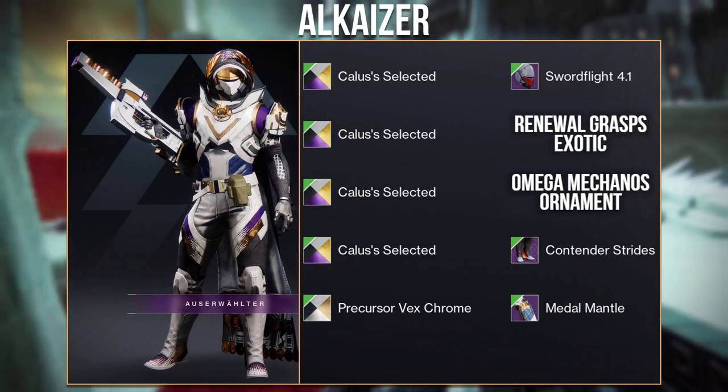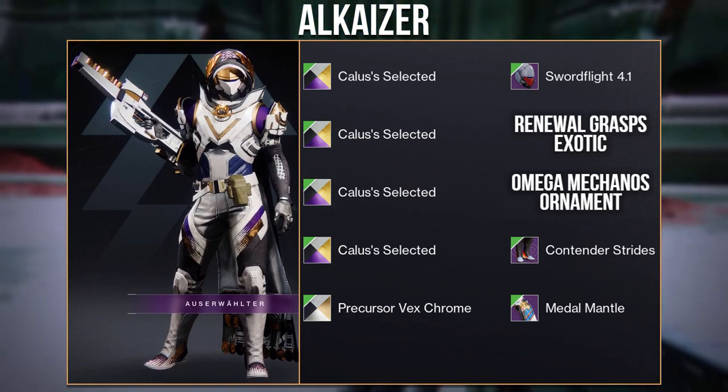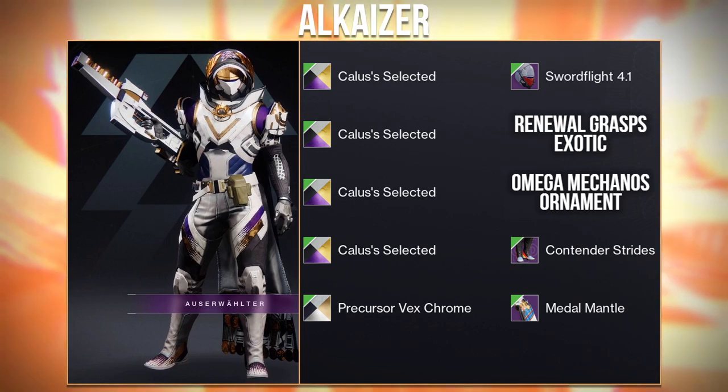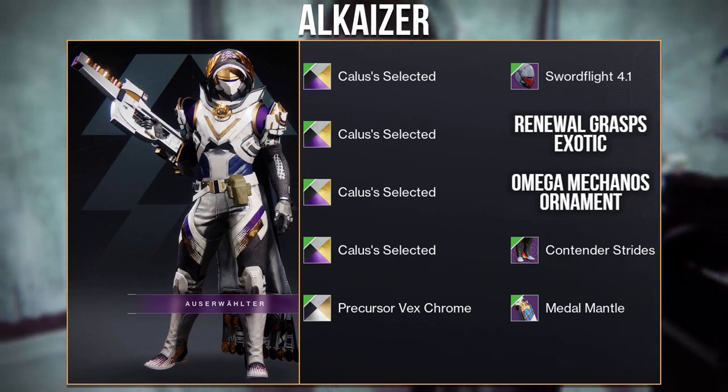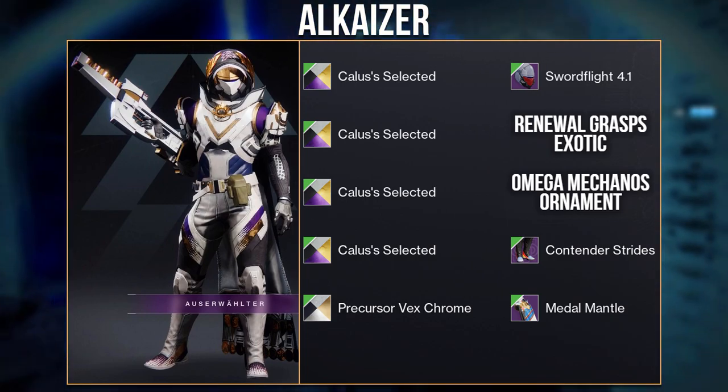Next we have this set from Alkaiser using the new Guardian Games cloak as well as the new exotic Renewal Grasps. I really love how all the pieces blend with the white, gold, and purple. The only issue is that the Omega Mechanos plate has some blue on the lower side, but other than that this is a very solid set.